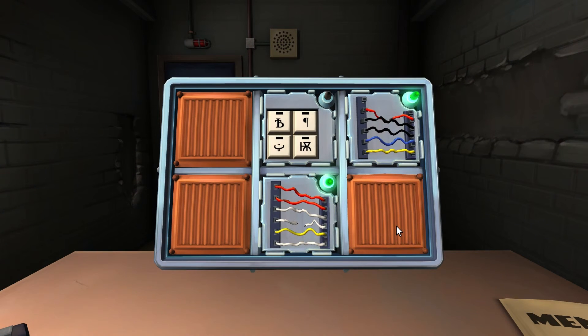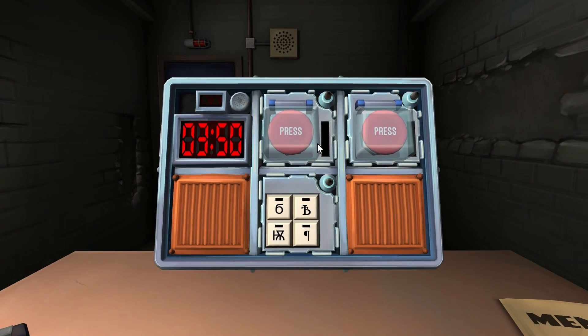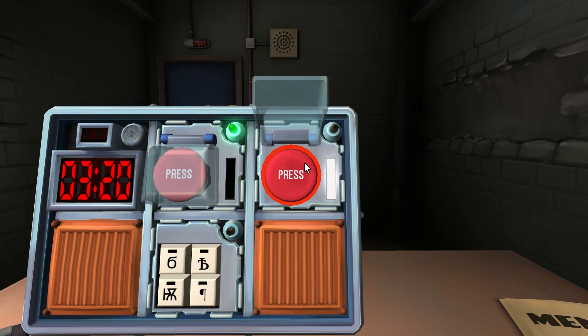We have two keypads and two buttons. Let's do the two buttons. They're both the same — red button with 'press' on it. Hold the button. What color? Blue. Four. That one's done. Next one — same again. Hold it. White. One. Done. It was currently on 16.